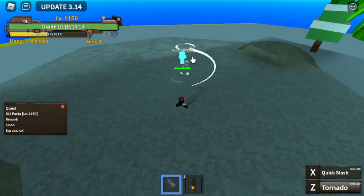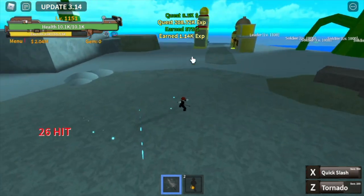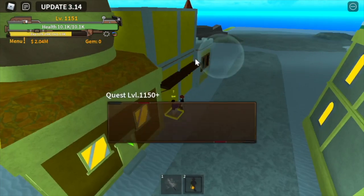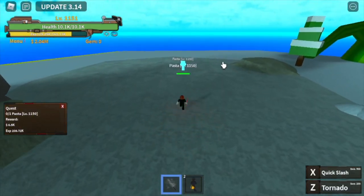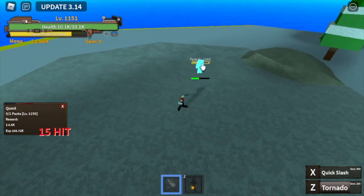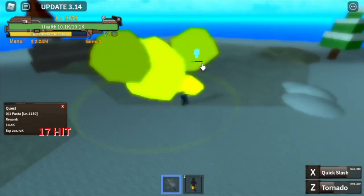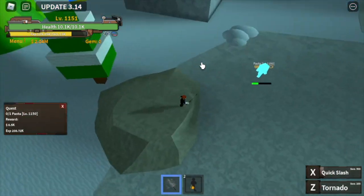After that, we're going to proceed to the next grinding area: the pasta guys. Grinding here is really, really fast — same as with the sharkman or ballman. Hit him, go back to the quest giver, and most likely he's there. The only thing that will make it slower is the cooldown of your skills. Make sure to hit him — avoid making mistakes. Just be calm and defeat pasta.